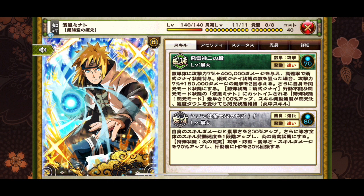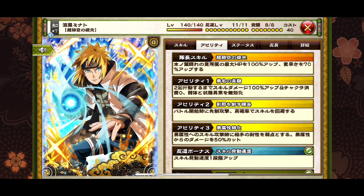His second skill gives own skill damage and speed plus 200 percent, grants the Will of Fire state and cast speed plus one to party. Will of Fire gives attack, defense, speed, and skill damage plus 70 percent, and HP recovery plus 20 percent. His leader skill — Kunai — gives HP plus 100 percent and speed plus 70 percent. Ability one: for two turns, skill damage plus 100 percent and charge cost is set to zero, plus debuffing status effect immunity. Ability two: first strike and high chance to dodge skills. Ability three: type advantage.